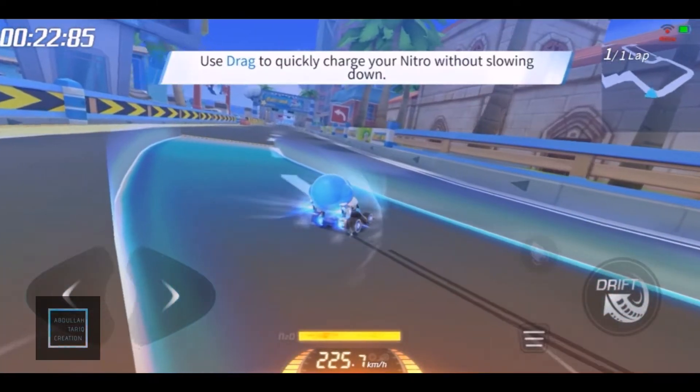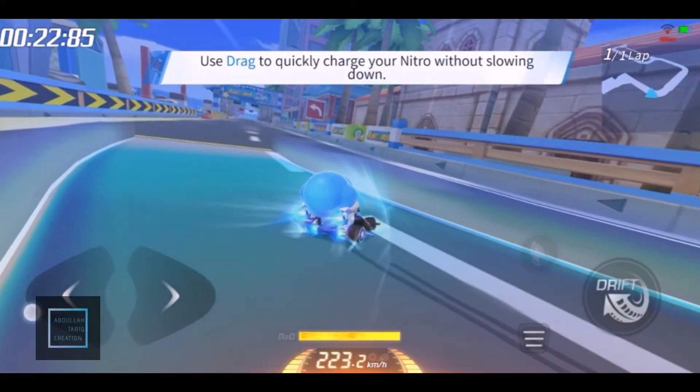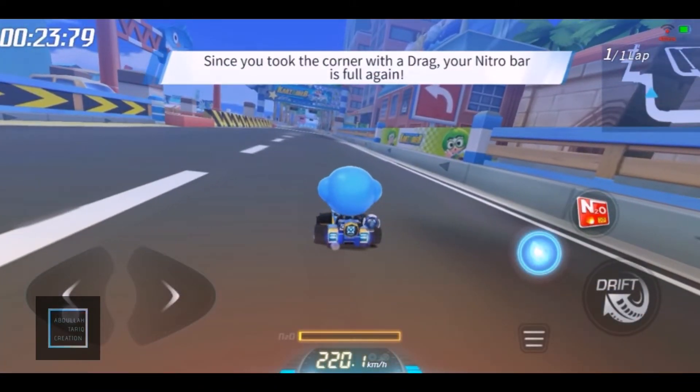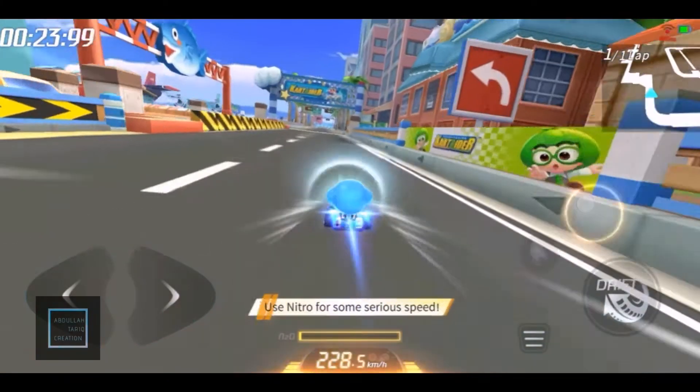Dragging allows you to quickly build Nitro without losing speed. Remember to straighten out and use your Nitro refilled from dragging around the bend. Tap to use Nitro!